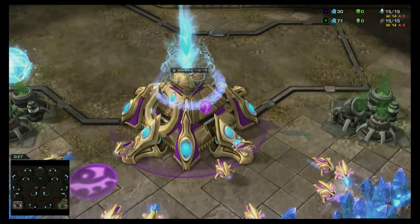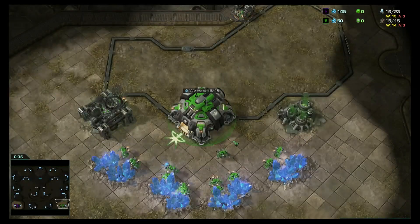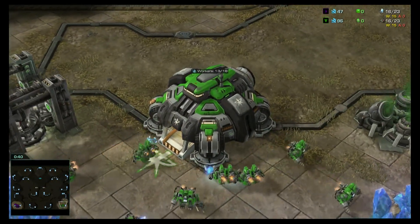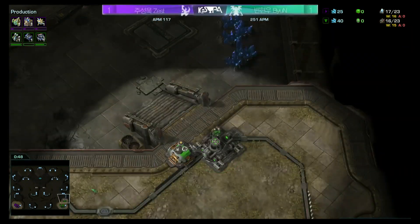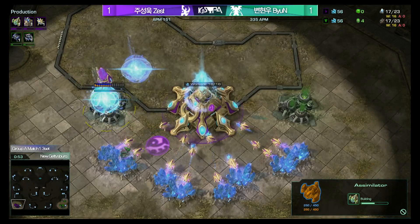Gettysburg for set number three, and down on the bottom left, the KT Protoss in the purple — it is Zest. His opponent, tying it up in game number two, is the teamless Terran — it is Bion. Very impressive control there in that previous set. He'll go gas first yet again here on New Gettysburg.